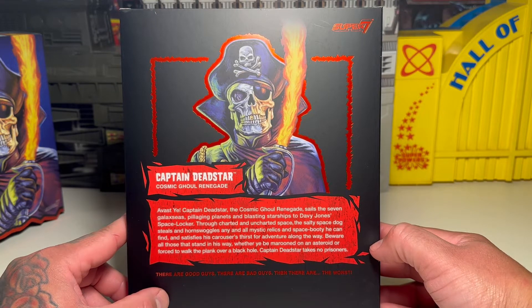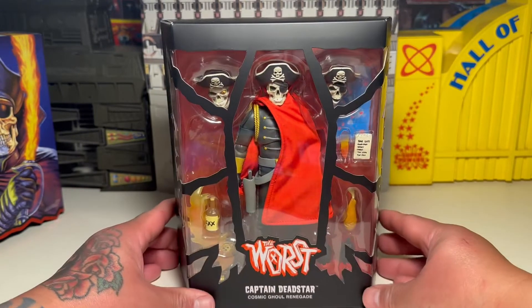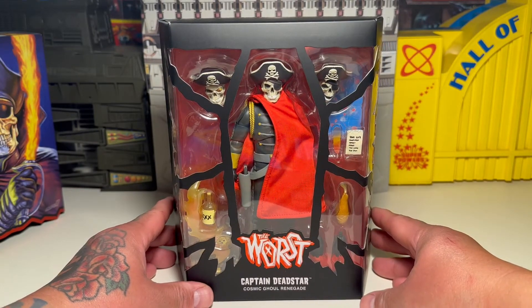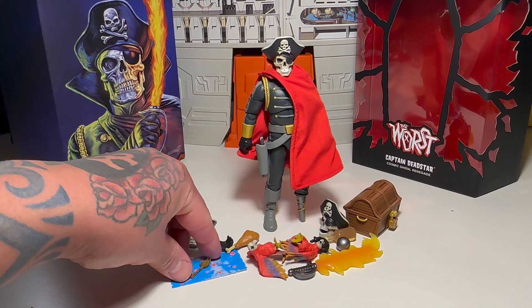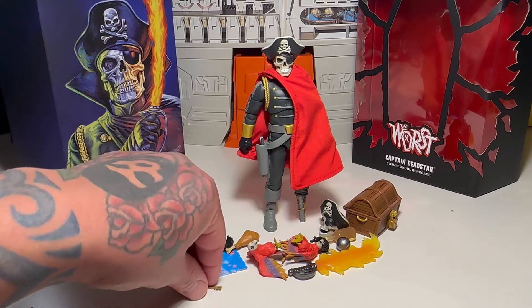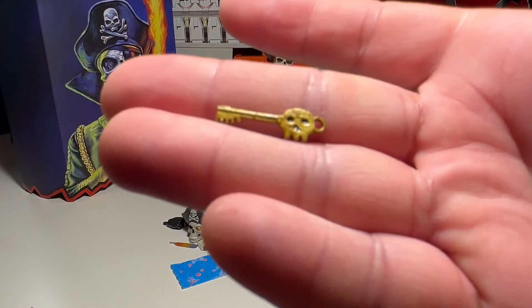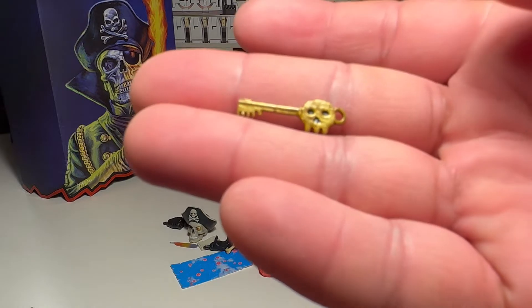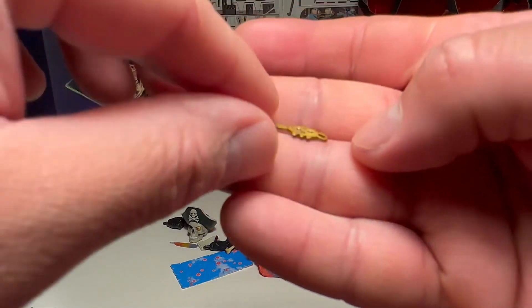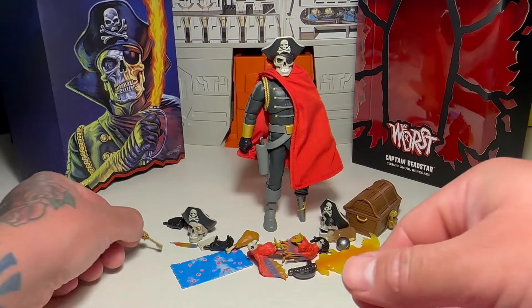Anyways, there are good guys, there are bad guys, and there are the Worst. I've only got an ultimate in this dude. Let's get him the hell out and check him out. And here's our beloved Captain Dreadstar. He comes with a ton of stuff, man — this is really cool. I like all the little accessories and doohickeys that he comes with. It's really rad. He's got a skeleton key. This thing's freaking cool. Really nice detail on that. Every skeleton guy needs a skeleton key.